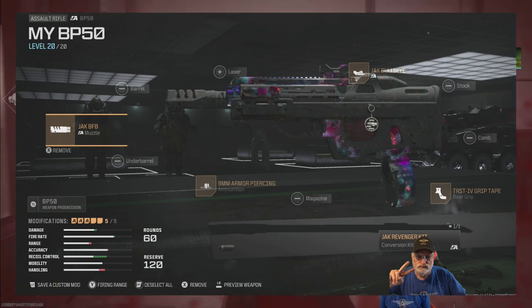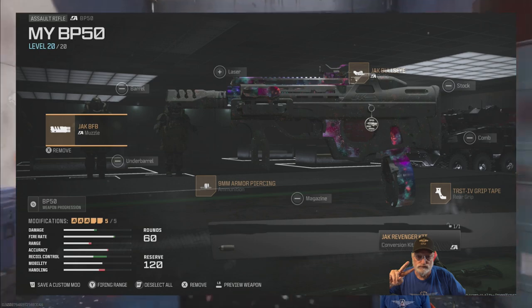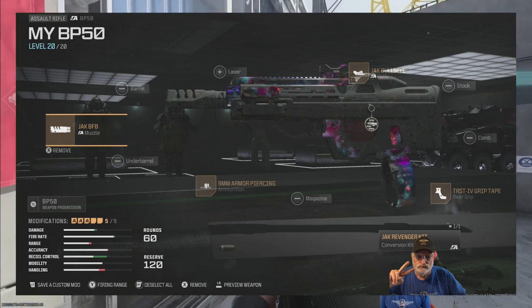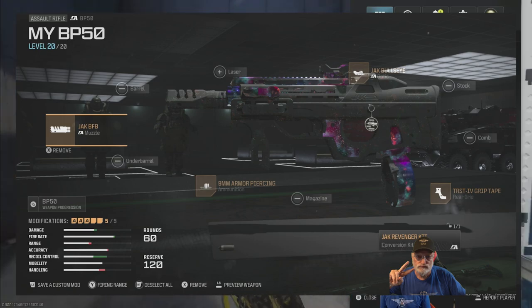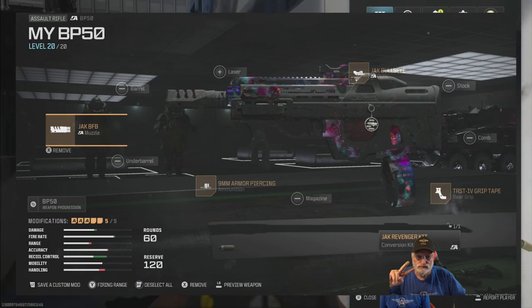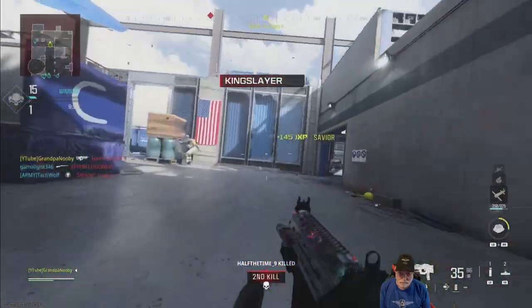I tried this both fully configured with the Jack Revenger and with the Jack Revenger only configured, and guess what happened? Nothing counted. I got double kill after double kill — I think I've got 25-30 double kills with the BP-50 with a Jack Revenger kit on it. And here's one of them.